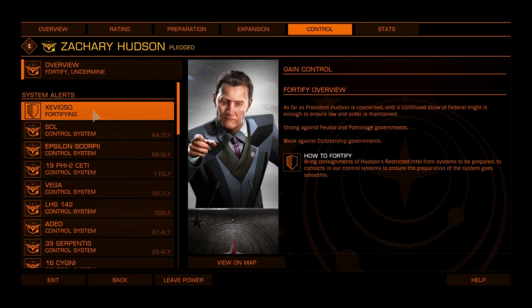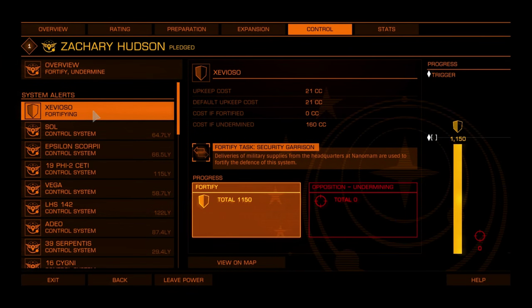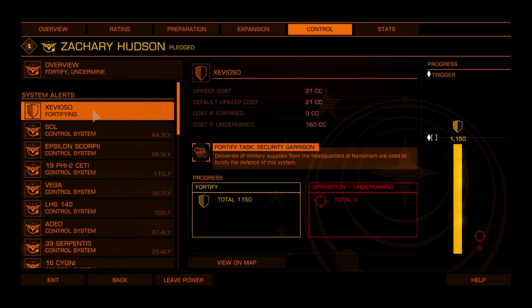The ethos your power uses to fortify a system will be affected by the type of government in control of the system and all exploited systems, making the success trigger for fortification rise or decrease.